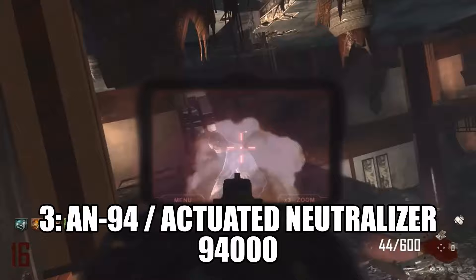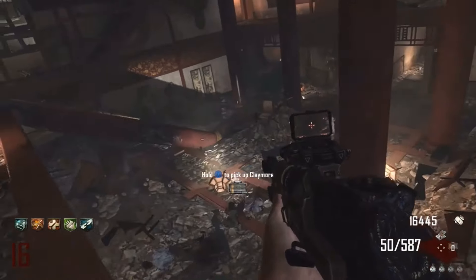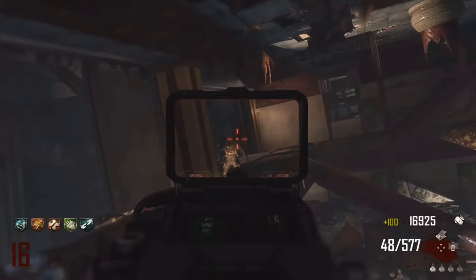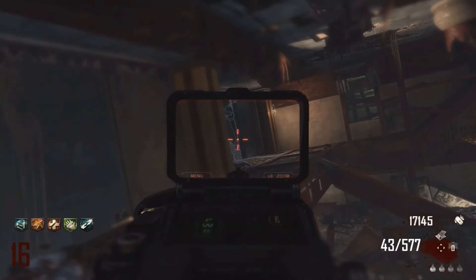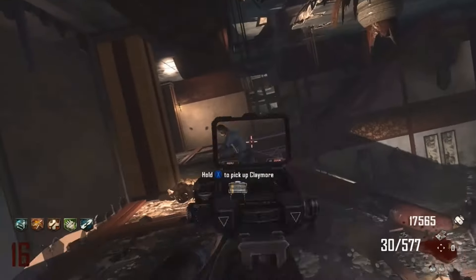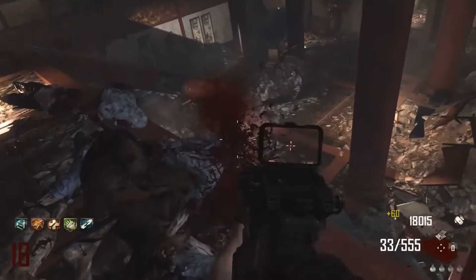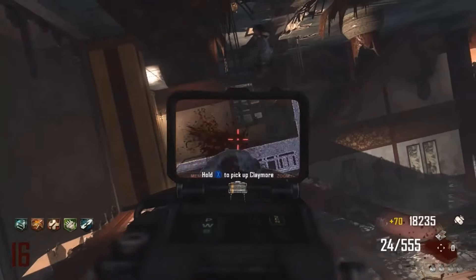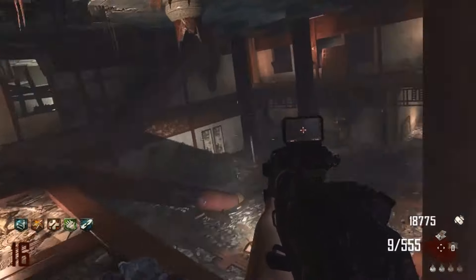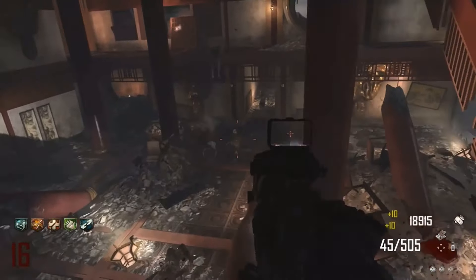Up at the bronze place at number 3, we have the AN-94 — Pack-A-Punch version, the Actuated Neutralizer. This weapon has been number 1 in about 3 of my previous videos. I have nothing but praise for this gun — it's an all-rounder. You can train with it, camp with it, deal enormous damage with it. When Pack-A-Punched, you get 50 rounds per magazine with 600 in reserve ammo, which is just enormous for an assault rifle. It's also a wall weapon on Buried and Die Rise, so you can keep buying ammo.